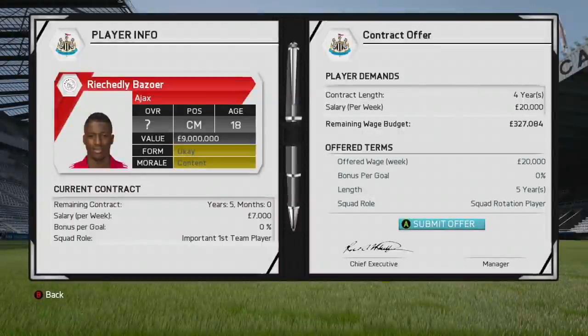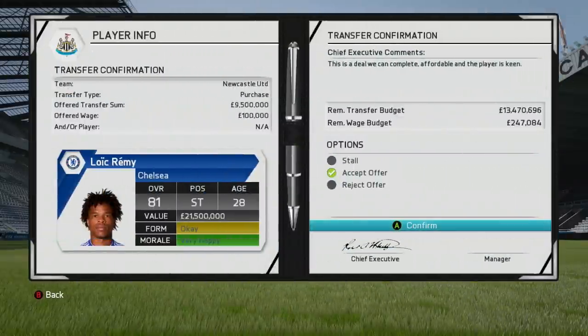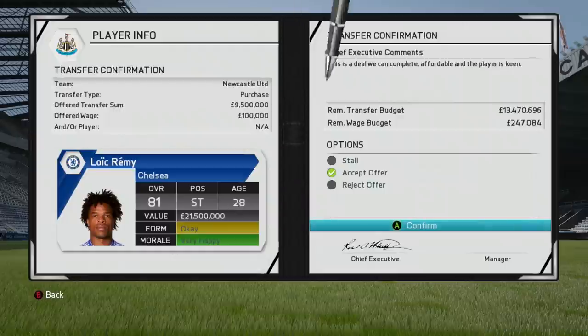Ajax have accepted our £7 million offer for Bozoa — he wants £20k a week. I offered him a squad rotation position, but he wanted a bigger role, so I've had to make him an important first-team player. And Loic Remy accepted his contract offer, so welcome back to Newcastle.